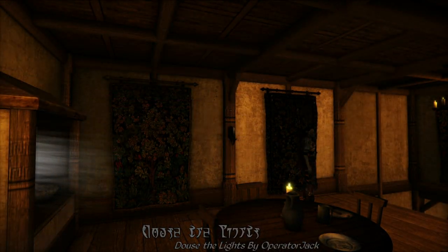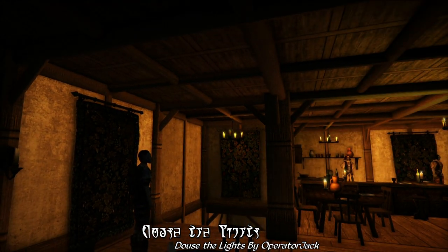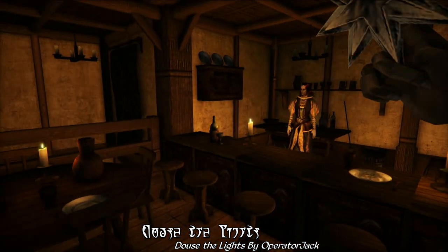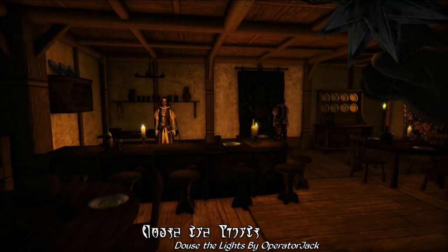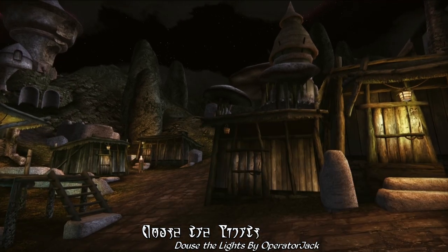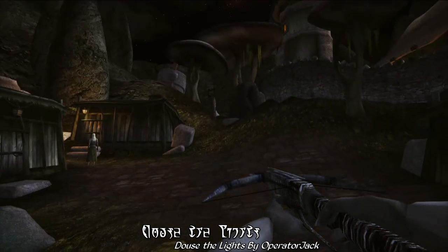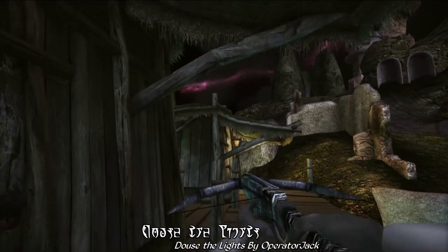Next, we're highlighting Douse the Lights by Operator Jack, a mod clearly inspired by the famed Thief games. Douse the Lights allows you to turn off any lights by merely hitting them with a thrown weapon like a dart, a throwing star, or by using a bow or crossbow. This works on lanterns, candles, and even open fires, allowing you to sneak around in the darkness undetected like a true Master Thief. These lights will eventually return after a while, so you don't need to worry about causing permanent lighting problems in interiors.